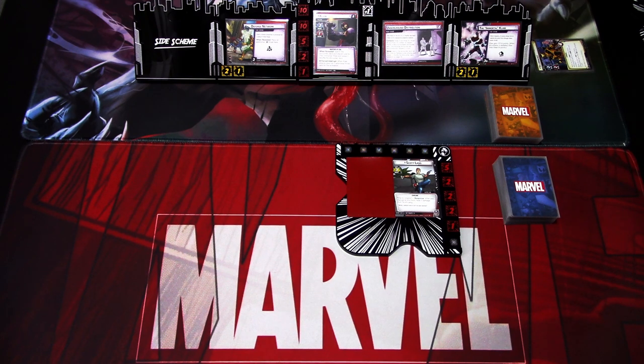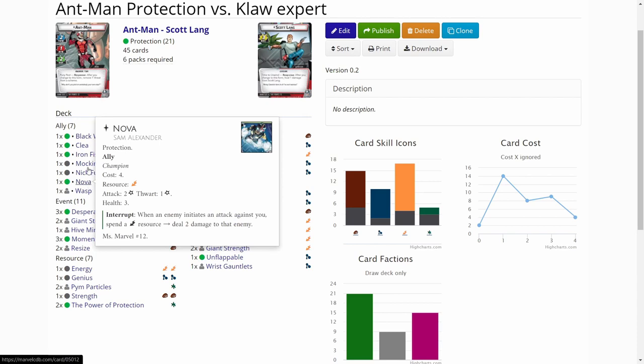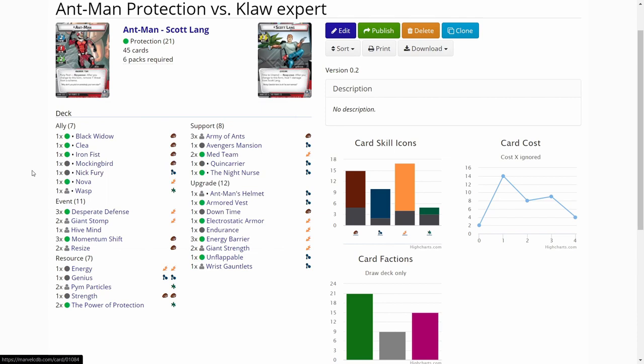This is JP from Lights Over Arkham. This time I'll be playing Ant-Man in the Protection aspect against Claw on expert difficulty. Instead of the usual Masters of Evil modular set, I added the Hydra Assault and Weapon Master modular sets from the Red Skull expansion. In the allies slots we have Black Widow, Clea, Iron Fist, and Nova from the Protection aspect, then Mockingbird and Nick Fury.